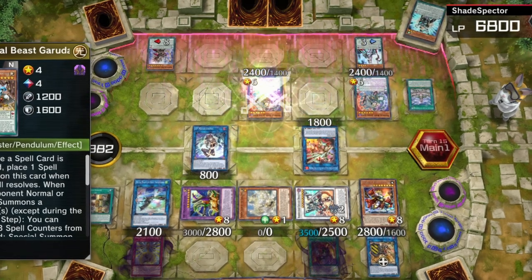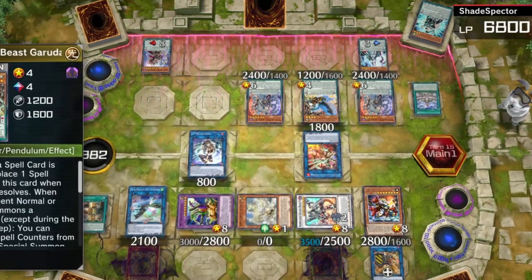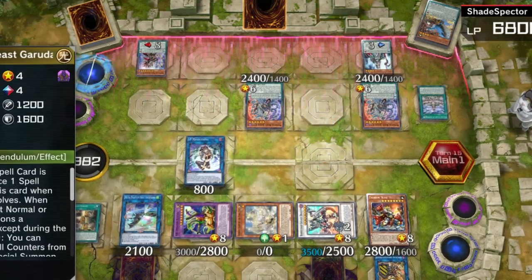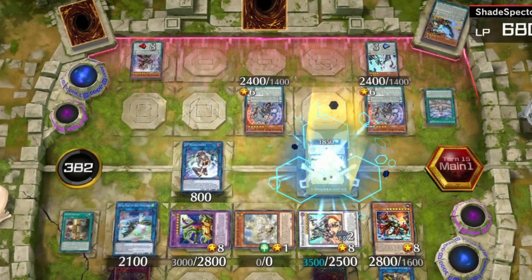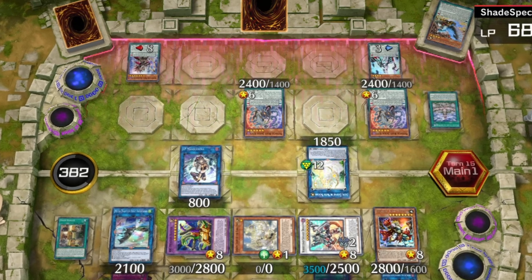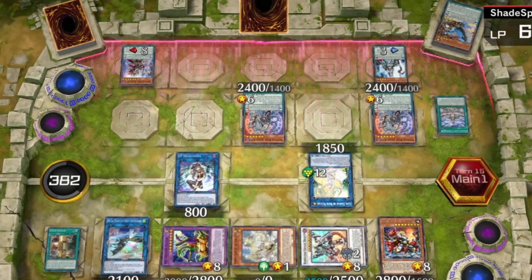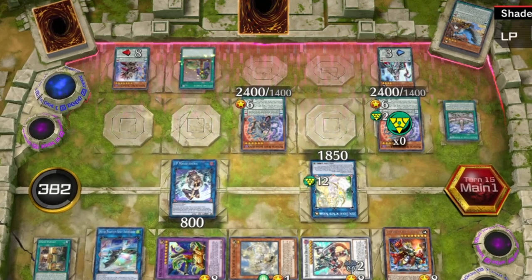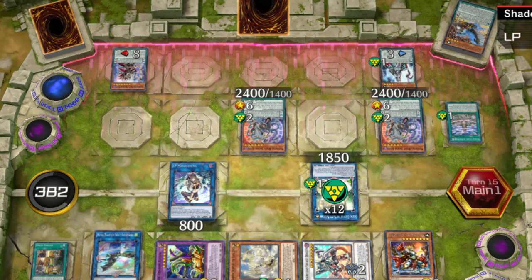It's a three-card combo into this whole board - one, two, three, four, five, six, seven cards on the field. If you don't like having no counters, you can go into Selene, and Selene is going to boost your field up with counters. Keep in mind this is still a three-card combo and you would have three cards in your hand still - Servant, Abductor, and Mastery - as well as two other cards. Since we have a Demian in the scale, we can use the effect and remove the counters we just got off of Selene. This is a four-negate board with just three cards.